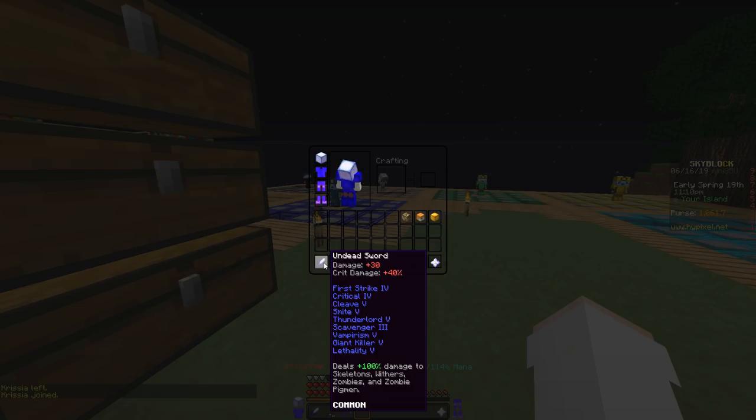Next up on the list is Vampirism 5. What it does is it heals you when you kill enemies. There's another enchant that's similar to this that I'll get to later, but this is basically the better version of that one.